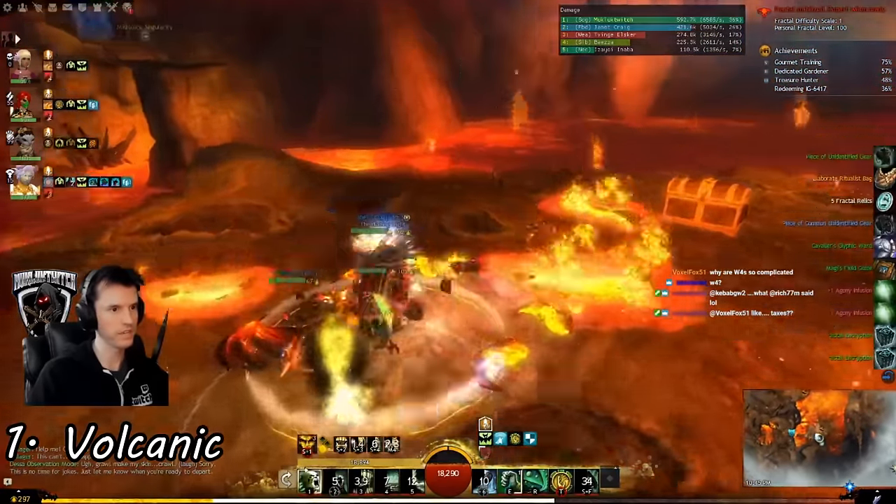Shattered Observatory. First boss: red is bad. Fight him until he goes invulnerable, then follow the arrows. Jump from platform to platform, killing the adds. Some of the adds will try to knock you off the platform — you can put your back to the wall or use stability. Eventually you will get back to the middle — rinse and repeat. When he summons orbs, just periodically hit the orb to knock it away from the edge of the arena. If you have a ranger, just have the ranger pet attack the orb and it'll keep it out of the fight.